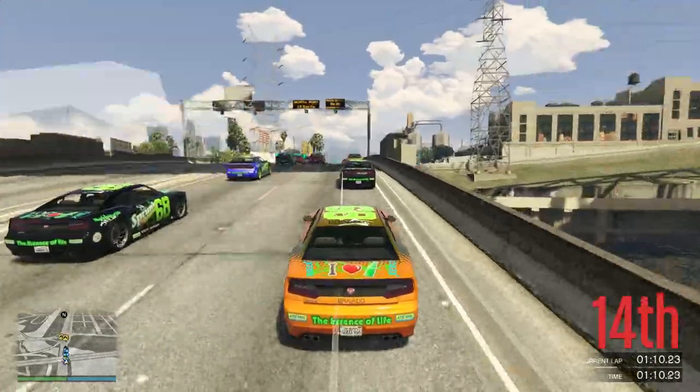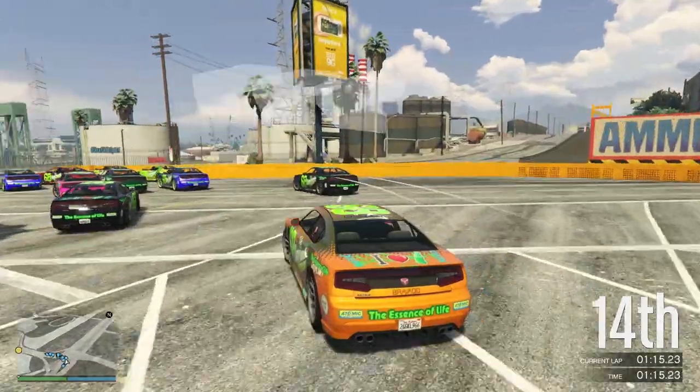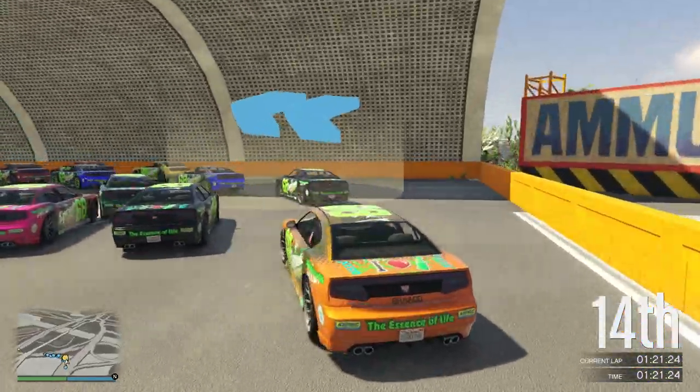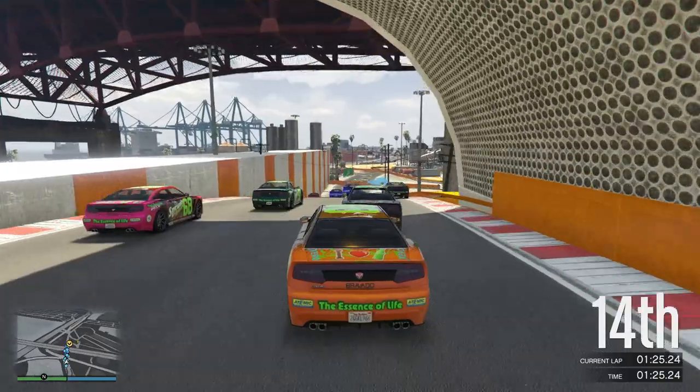I also love how some of these cars — these are all stock cars, of course, that we are using. Some of the cars, depending on the livery you choose, have lime green wheels, and it's not with the livery you might expect. The offensive blue gives them lime green wheels. Don't know why — might be some other colours, but there we go.